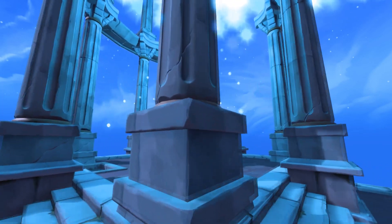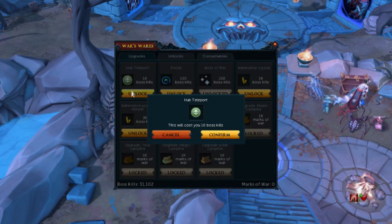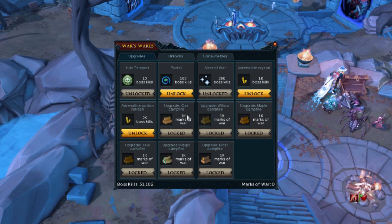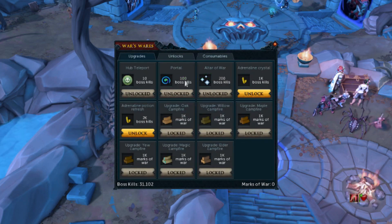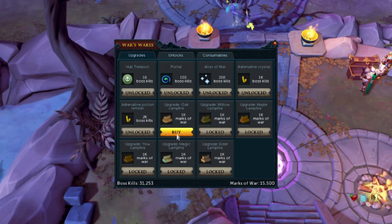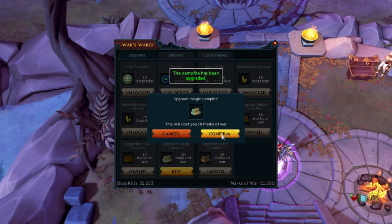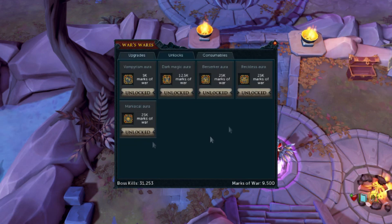I resumed playing RuneScape last month in January 2021, and when I logged in I was greeted with a huge wall of unlocks before I could reclaim my trim comp cape, having been away for two whole years. There were so many unlocks and I was way past the grace period for all of them. The number one priority was to do the Anachronia base camp, as it's one of those time-gated ones — a bit like Player-Owned Ports — which should also be your number one priority if you want to go for trim or comp.